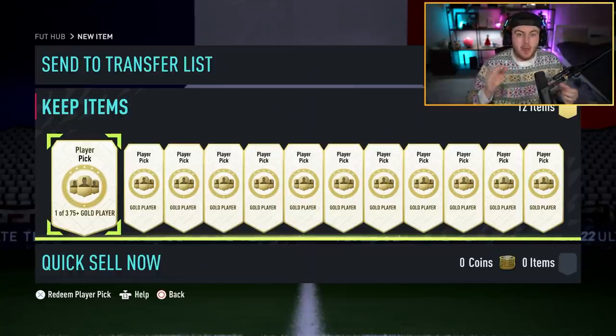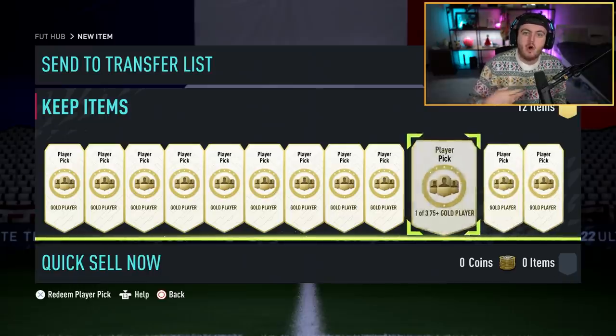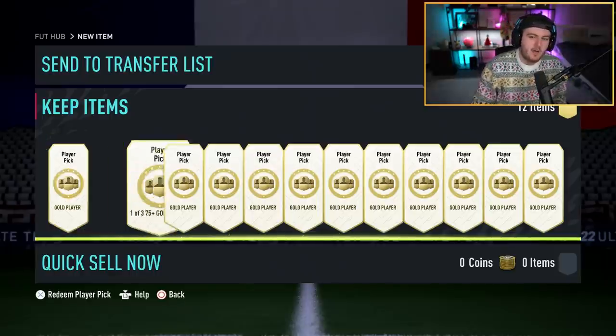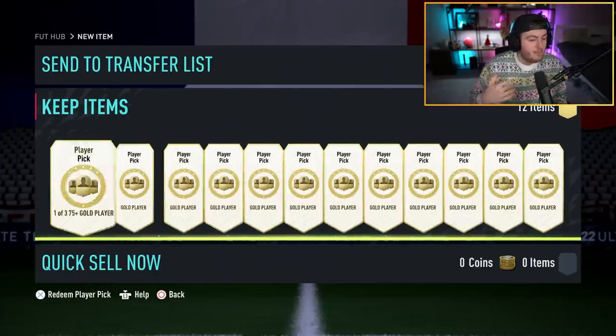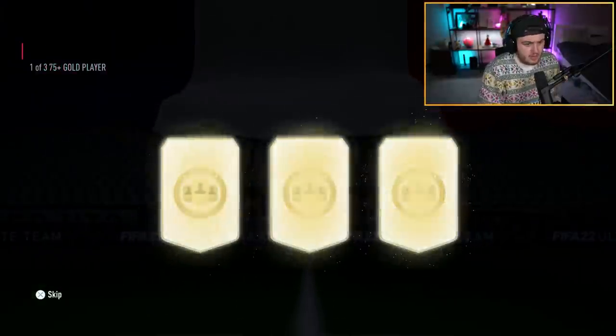What I've done to conduct an experiment is I've built 12 75-plus player picks, which are a bit cheaper than the 82-pluses. And then I've built 12 82-plus packs and we're going to see which ones are better side by side. I'm always going to build the 85-plus player picks with my players, but we're going to see if it's maybe worth building the 82-pluses. Without further ado, let's start opening these player picks.